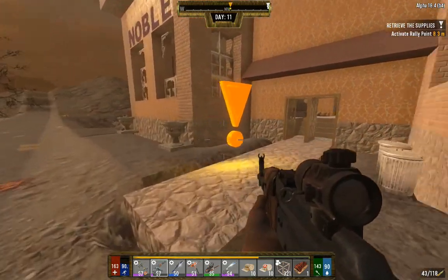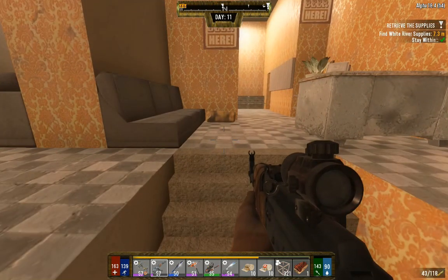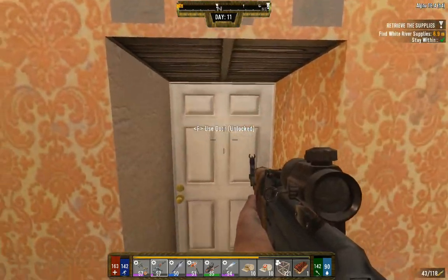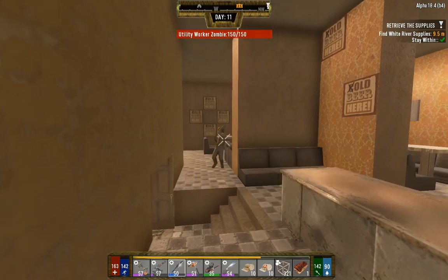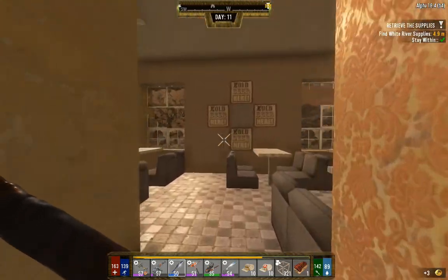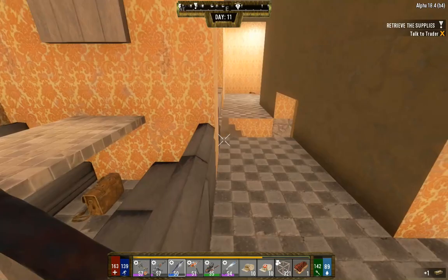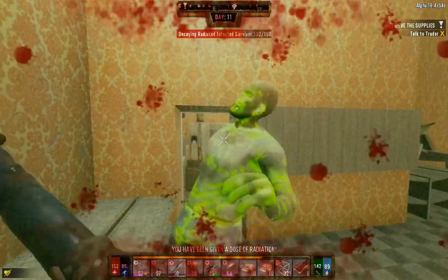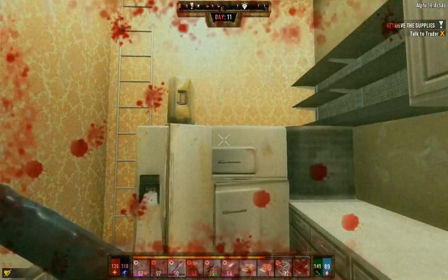We'll just do this quick - we're right here, why not? She does give pretty nice rewards so I'm not going to complain about having to do her quest. All we need to do is grab this which is right behind there. It's actually under the table - I was assuming it was behind that thing. Quest done! These quests are so easy. Cannot believe I missed that shot twice and he was just standing right there.